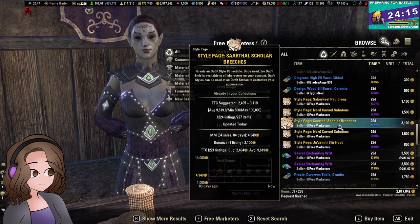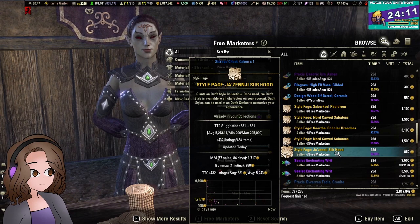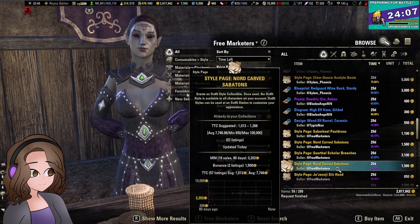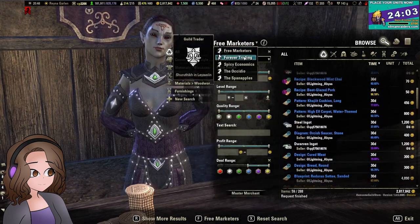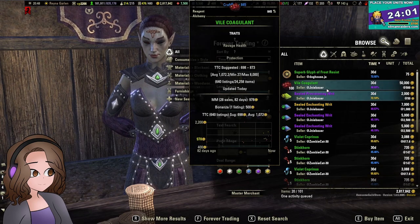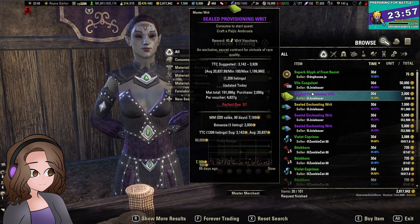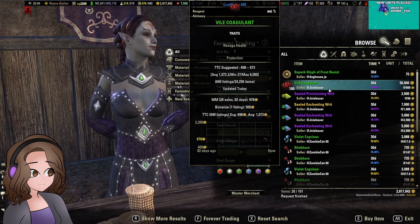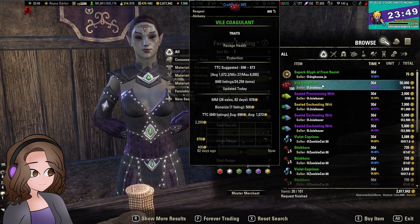Once we get past the 29-day mark, that means it's been listed for over a day, which means all the good deals have probably been snatched up. So that's when we move to the next guild. We're going to look for things that are a day old or less that we can sell for more than the price we pay for them, and we're going to use our MM and TTC data to give us a good idea of what that is.